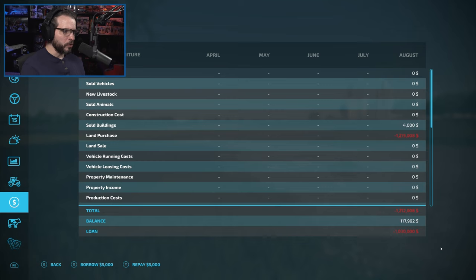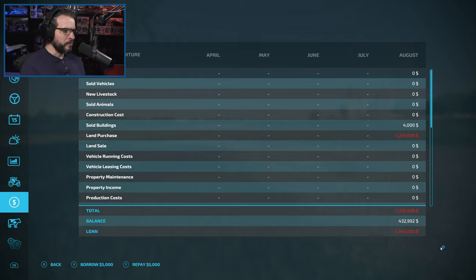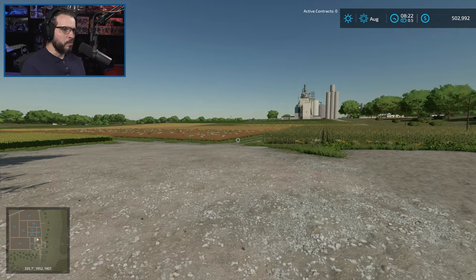So we are going to go ahead and buy a harvester right now. It's going to be probably close to half a mil — we're going to need a pretty beefy size harvester. We're going to go with the big boy. We are not playing around with this run.